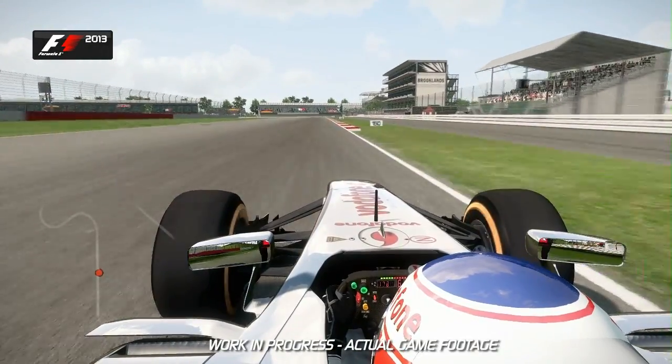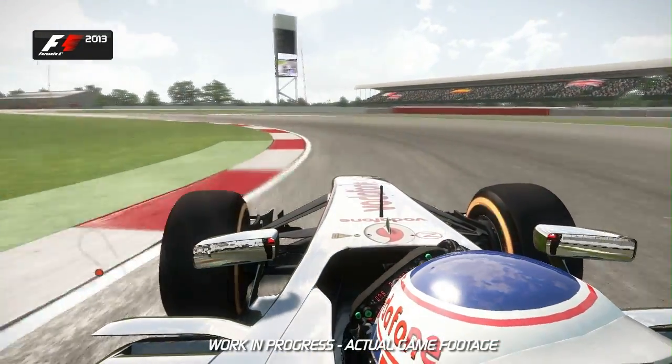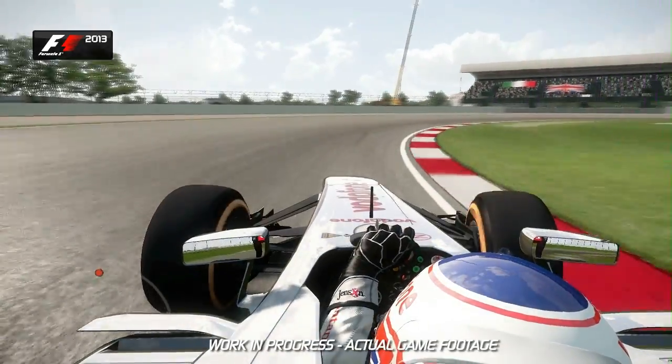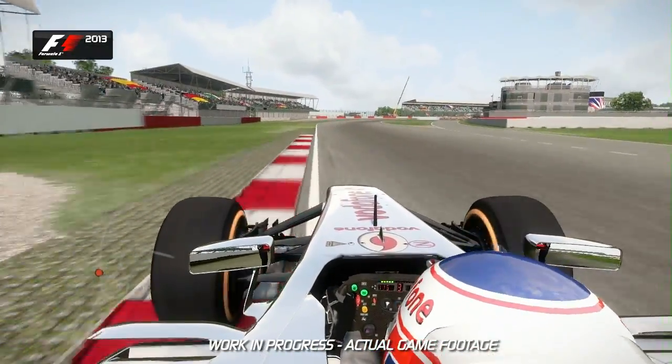We've got Brooklands coming up on the left. Look to the right just after the hundred meter board — brake there as you feed the car in. It tightens up just on the exit. Now towards Luffield, hug the inside as much as you can.